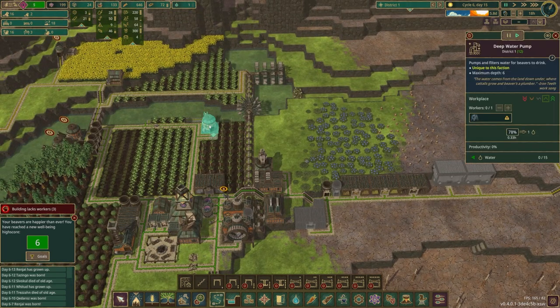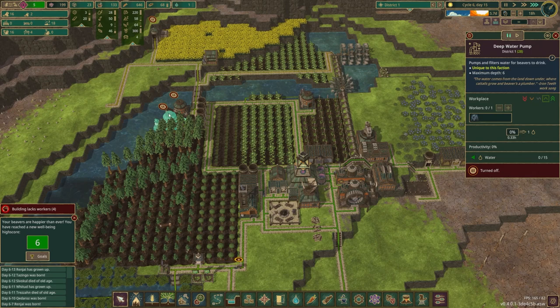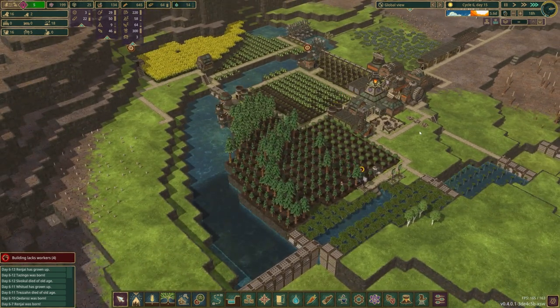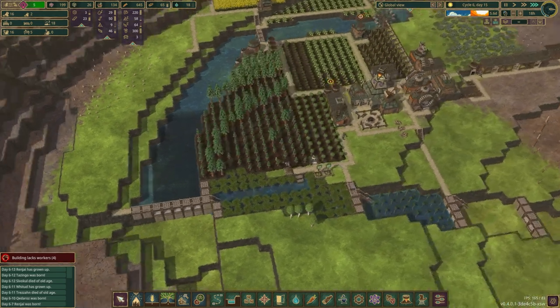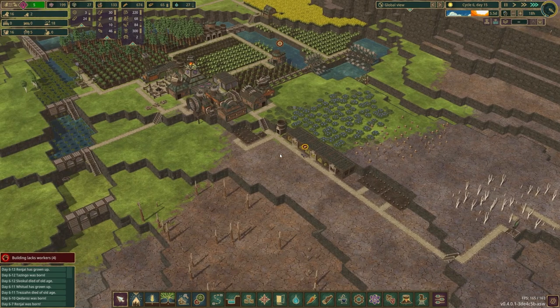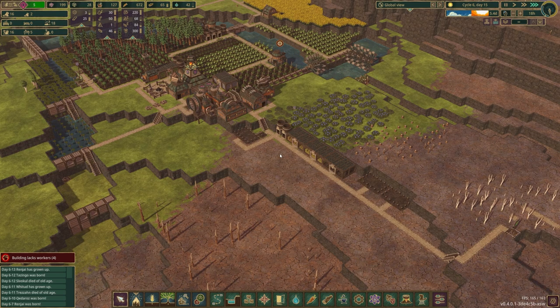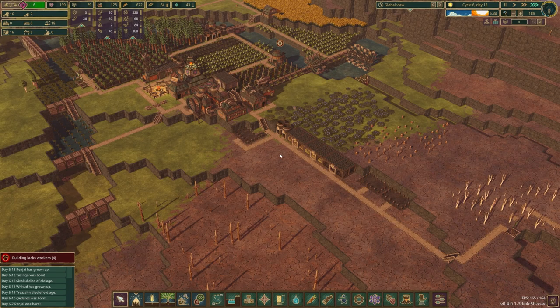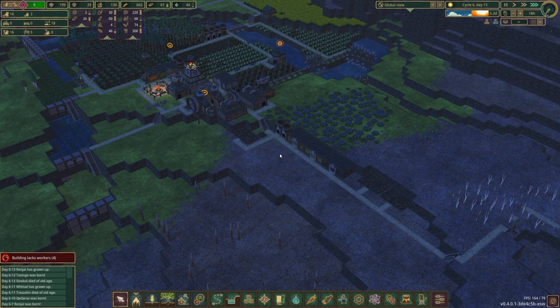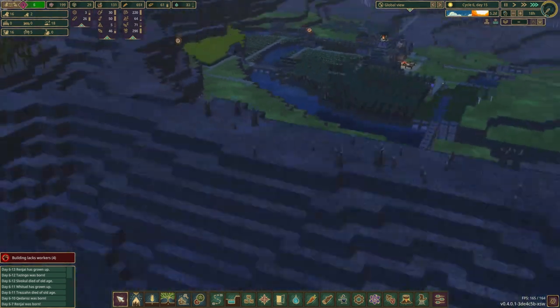I'm going to turn the pumps back on — by the pumps I mean those two and not that one, because we're now about out of water. It won't suck up any of this stuff, so that's nice. Now we're starting to get somewhere. Food storage is actually a little overkill for right now, but that just means we're going to be that much better when we actually have more beavers — instead of dying at a super young age because they've been sleeping outside their whole lives.